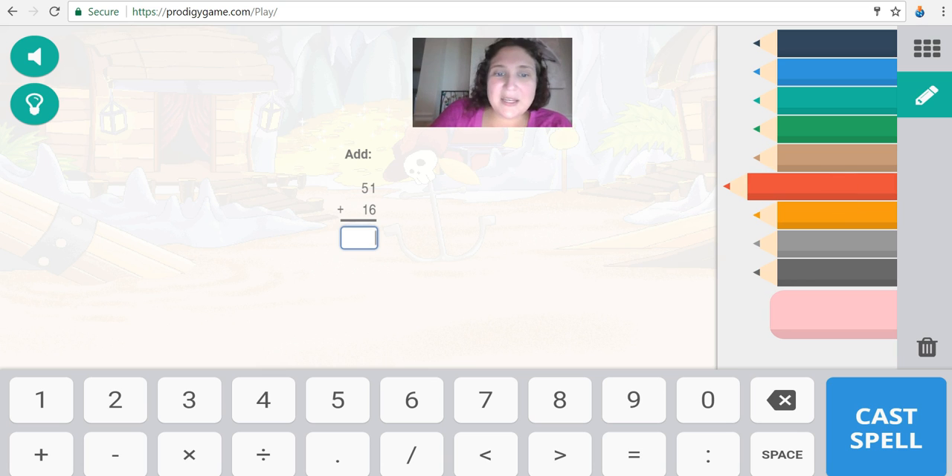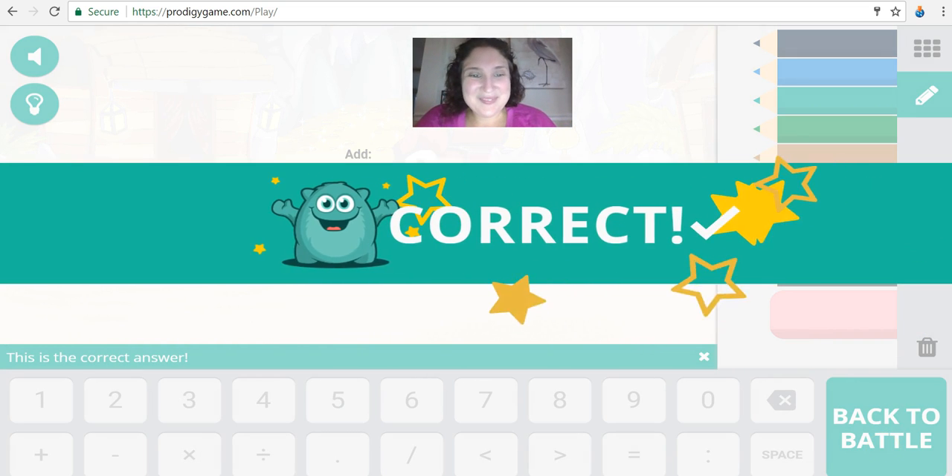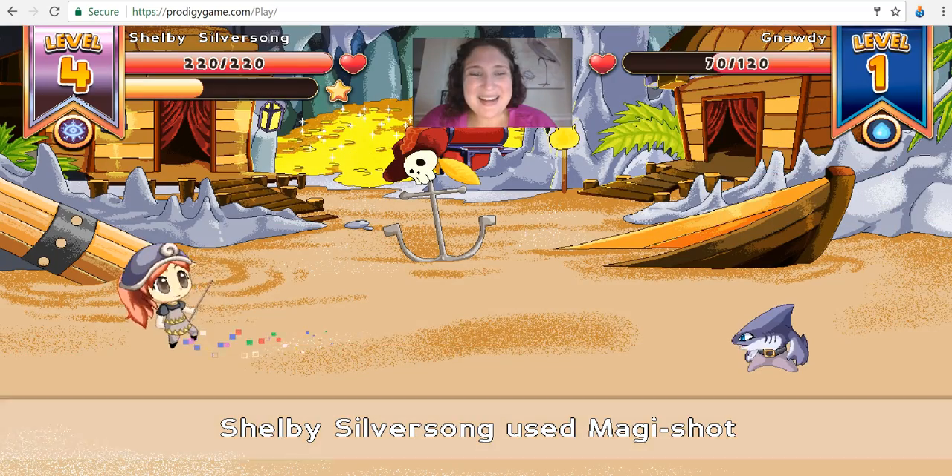This one's harder. Let's see — one plus six is seven. Add the ones first; five plus one is six. So I know that 51 plus 16 is 67. Great job — let's see what happens next.